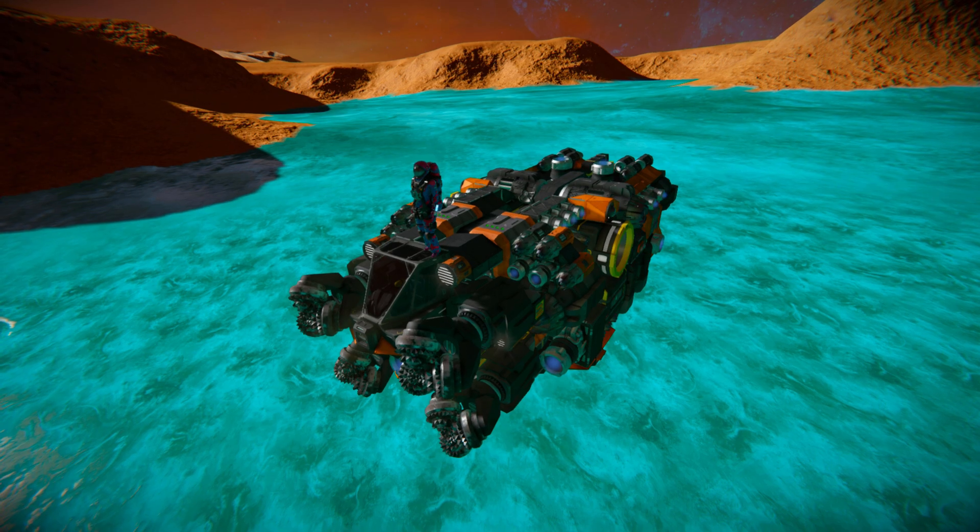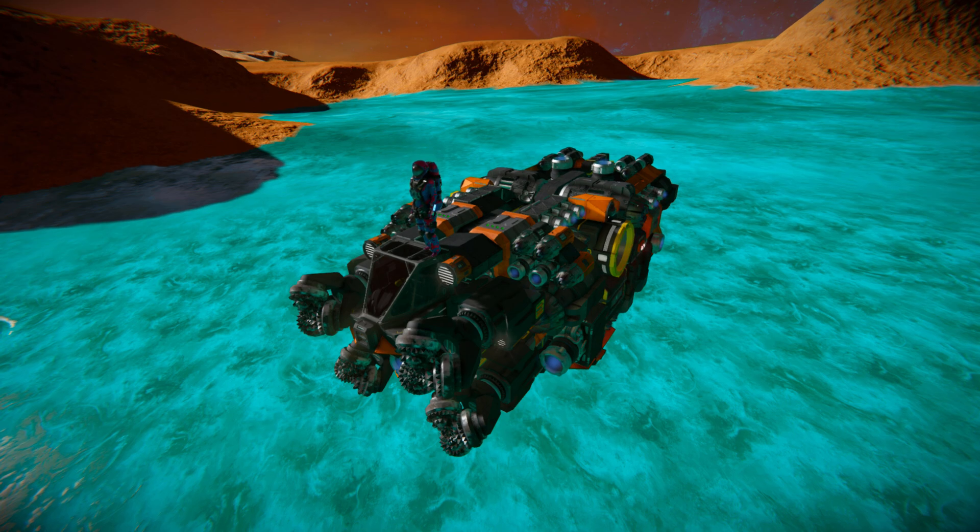This is a fairly large small block ship that features both ion and atmospheric thrusters. We've got four drills at the front, along with two gatling guns to defend ourselves, and four medium cargo containers to store everything inside it.